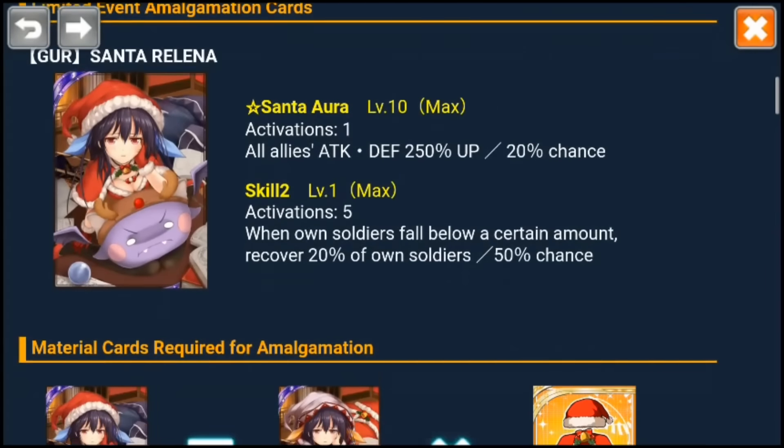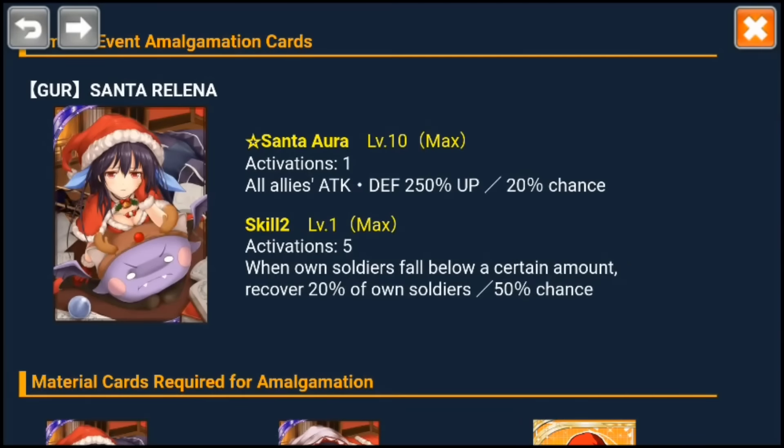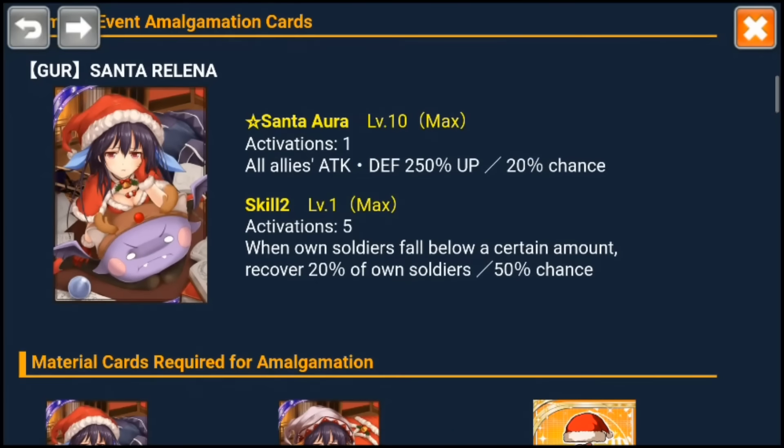And then Relena is also kind of phoned in. It's just not very good looking. I don't know why, but the skill is very good. She is a super buffer, which is a great card to have. And then she has this kind of bird-and-nothing second skill, which is when soldiers fall below a certain amount, she recovers 20% of her own soldiers.